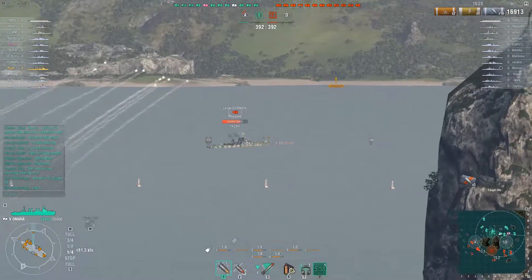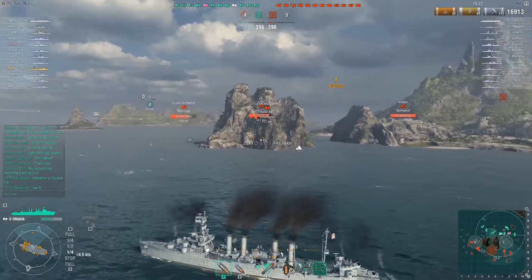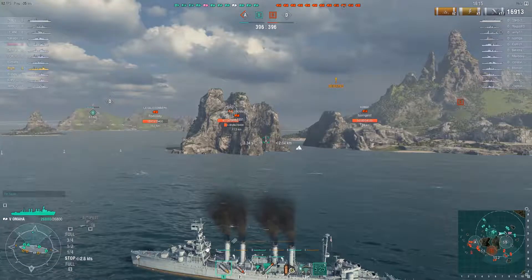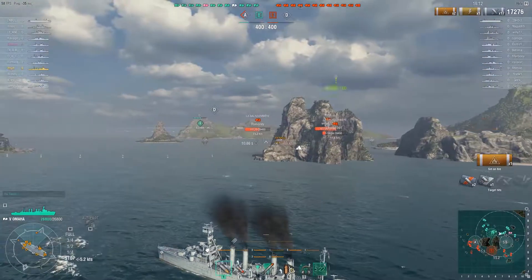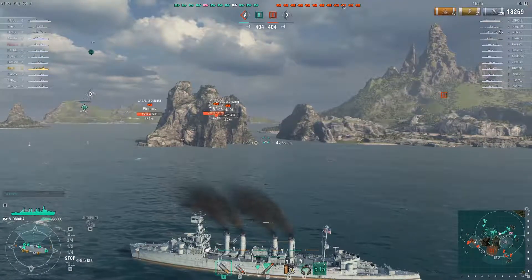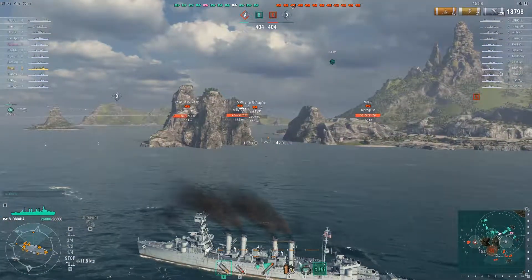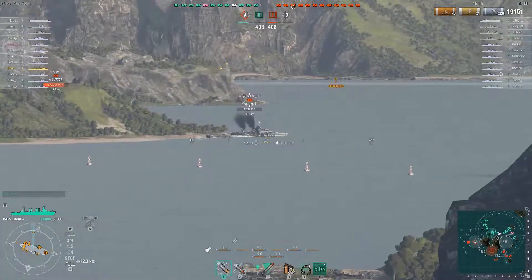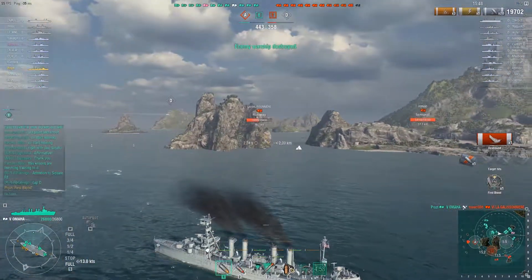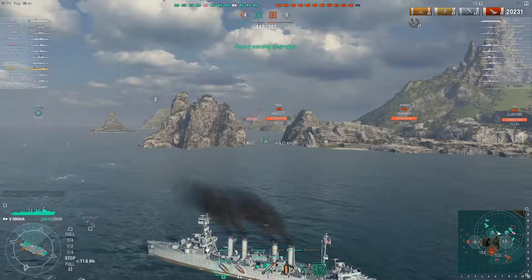There's a lot of heavy fire coming in and I've got friends nearby - a couple, three, four cruisers and a battleship. Looking at the teams: two battleships and one carrier on my team, the rest are cruisers - no destroyers on either team. The other side has one more battleship. I understand there was a mission for cruisers to do 500,000 damage to get some Ocean Soul benefits, which explains all the cruisers in the game.